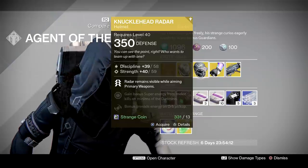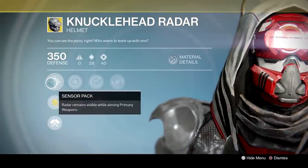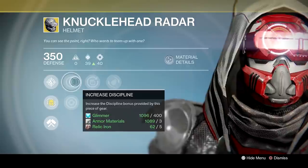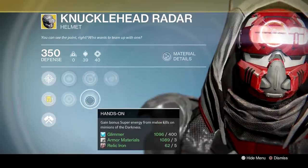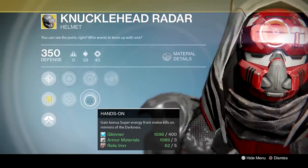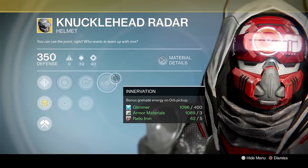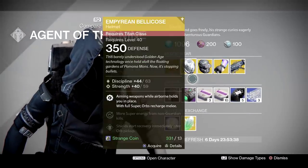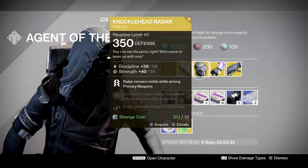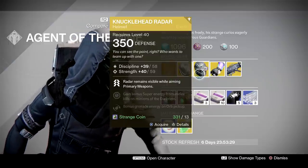Knucklehead Radar for Hunters: Sensor Pack keeps radar visible while aiming primary weapons. You also get increased Discipline and Strength, Inverse Shadow for increased super energy from killing minions of the darkness, Hands-On for bonus super energy from melee kills on minions, and Innovation for bonus grenade energy on orb pickup. It does look like a fantastic helmet. However, if you've got Third Eye on any of your weapons, this is a bit of a waste of an exotic slot — there are better options.